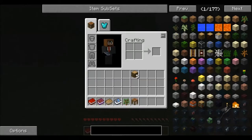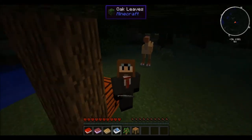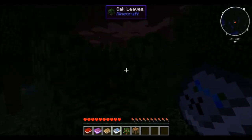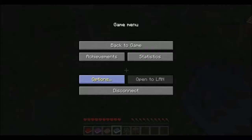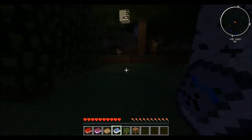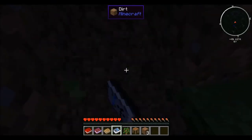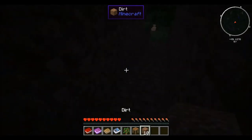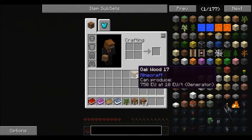Hello everybody, this is Insane Gaming bringing you some more Minecraft. As you can see, it's a new world and the sun just set. I have it on peaceful for now — this is my server. Hopefully later Zack, aka monkeys on drugs, will get on with me. It's a server so it's not on peaceful, it's on normal. Let's dig into this hill and try not to die. This is Icehenge, made by the Minecrafters.